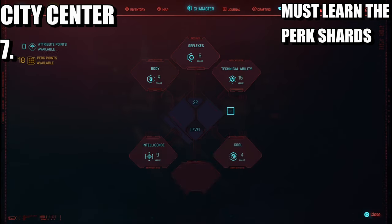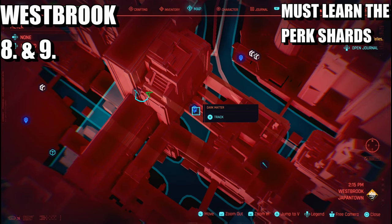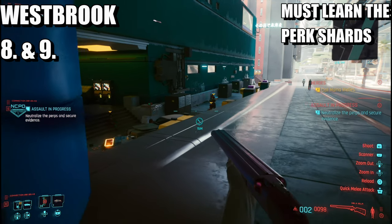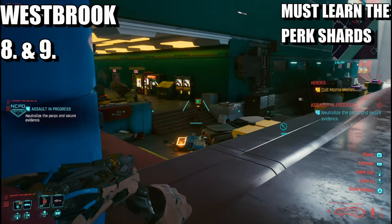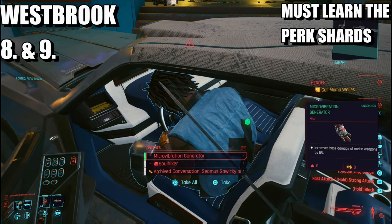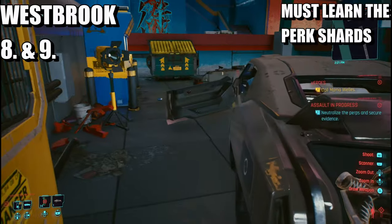Now I should be on 18. The next one is going to be in Westbrook, Japan Town. Your reference is the Dark Matter fast travel. Come to this travel point, get on this particular road, and complete the assault in progress right here. Once they're all dead, come over to the perk shard and learn it.